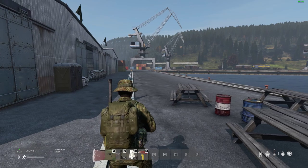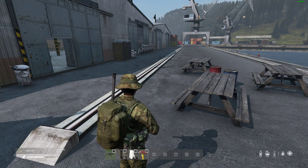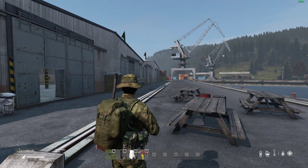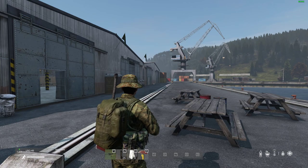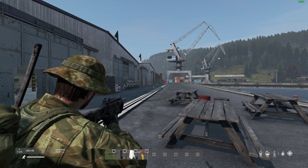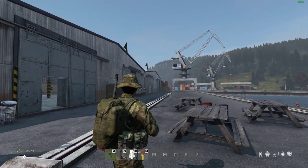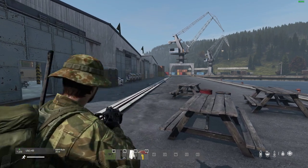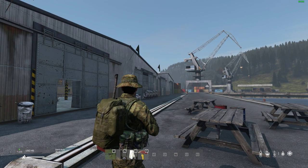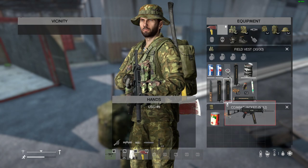If you're new and not sure about weapon mechanics, I'll go through loading bullets into magazines and the physical handling of weapons. I've got the USG-45 in my hand. On PC, right-click to aim down sights, and hold right-click for a soft aim. On console, the left trigger gives a soft aim and clicking in the right stick gives full aim down sights. Pull the right trigger to fire, and on PC press the left mouse button.